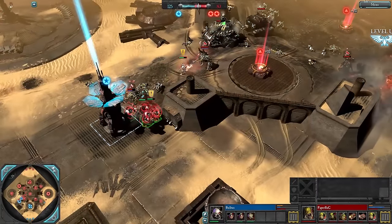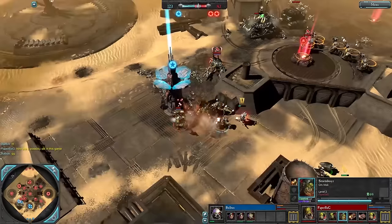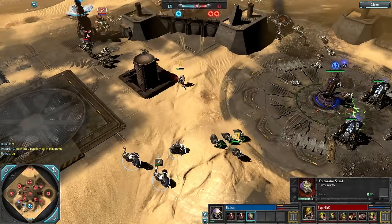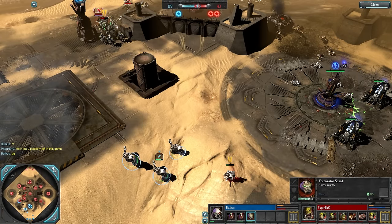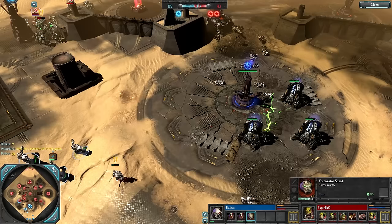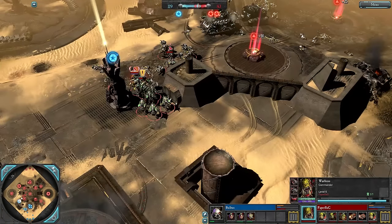That's the third Predator thrown away. Storm Boys stun these Terminators and Storm Boys are actually working out much better than initially planned, using their stun against Terminators. Bulbas calls GG here at 120 VPs to 83 and concedes the game. Losing all these Predators, Tactical Marines in the center, and Sternguard Veterans is just too much — the Terminators can't do a good job against Paper Bag's army composition. Paper Bag pulls a victory after being behind on VPs for the vast majority of the game.